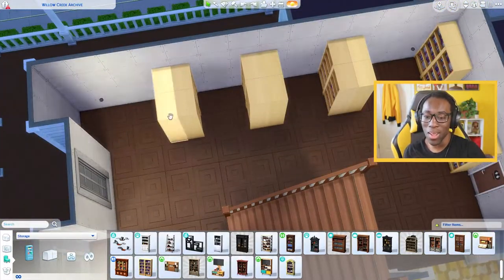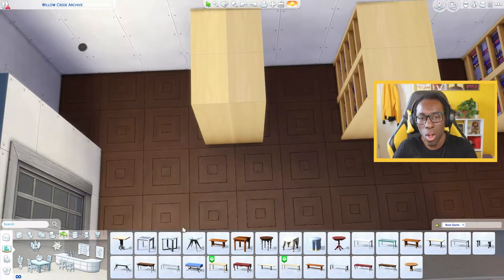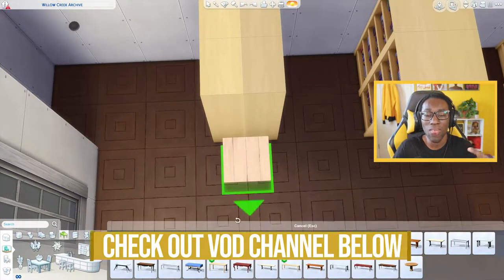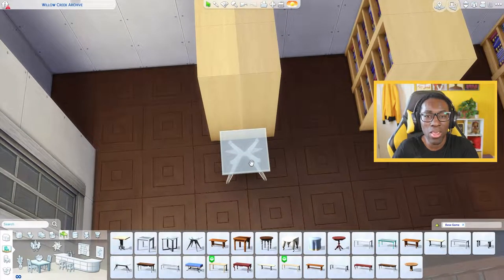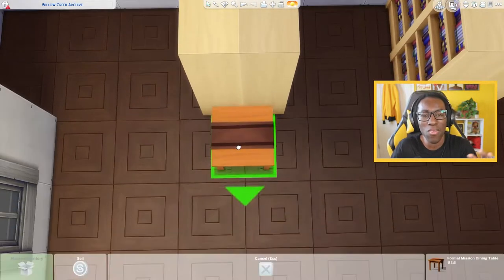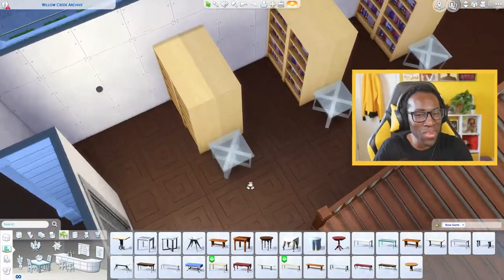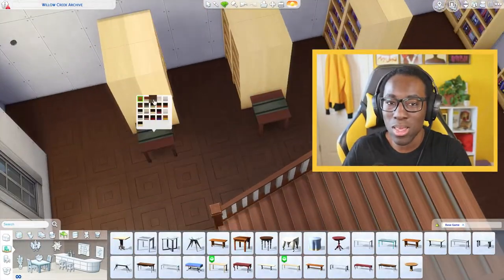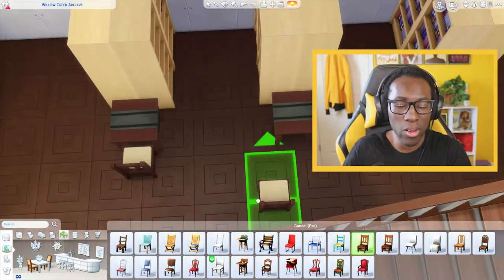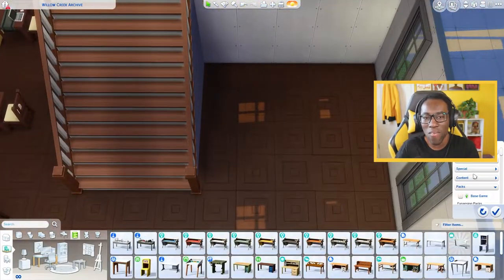Anything that gives me a way to add personality to a build or a Sim, I will add a backstory. For this build, I built it on stream a couple of weeks ago — I'll link the VOD down below. I named this library the Wright's Archive, after the Wright brothers who invented flying — I think my history is correct, though history is not my strongest suit.